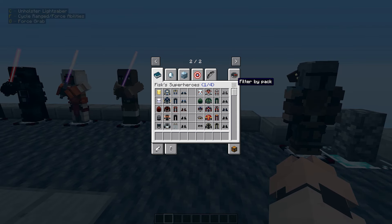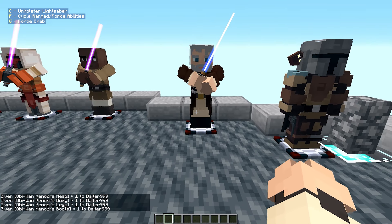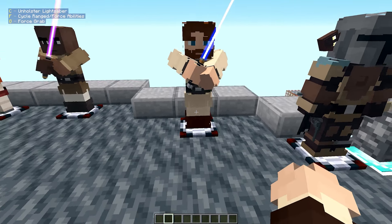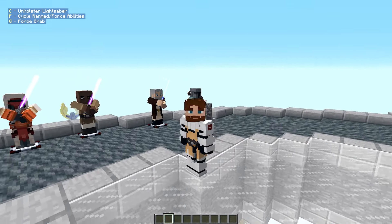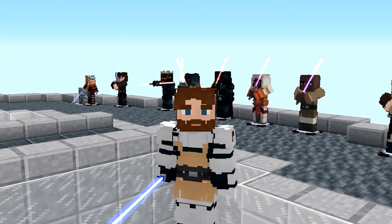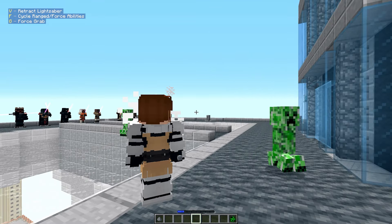Obi-Wan Kenobi looks amazing on his holographic standing — amazing work by Symbiote Spidey. The legendary Episode Four Obi-Wan skin has the same pose but a noticeably older face. The general version is also fire. Unholstering the lightsaber even has a cool sound effect, and igniting it sounds super cool.